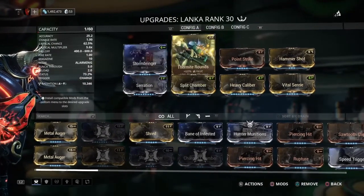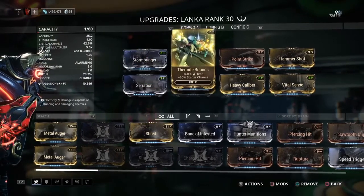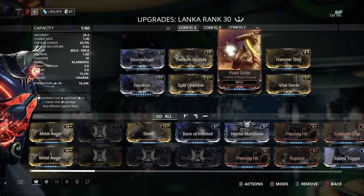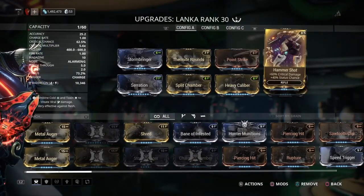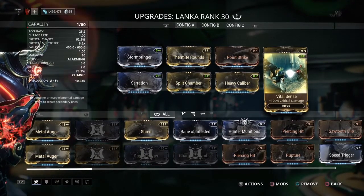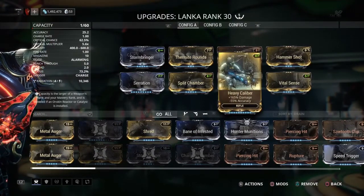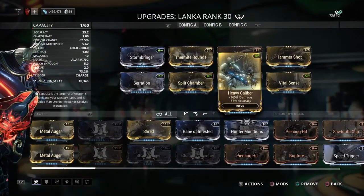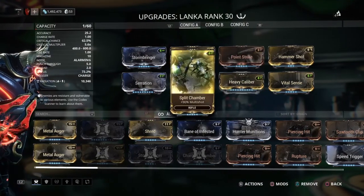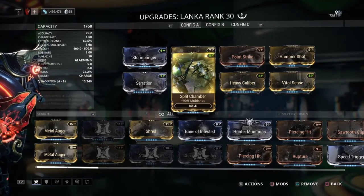This is my build: I got Stormbringer and Thermite Rounds to add electricity and heat to create radiation. Point Strike for extra critical chance, Hammershot for extra critical damage, a status mod for the hell of it, Vital Sense of course for that 120% extra critical damage, Heavy Caliber — which doesn't seem to affect this gun's accuracy too much — and Split Chamber, which definitely helps out a lot.